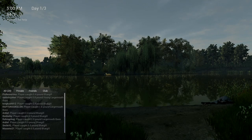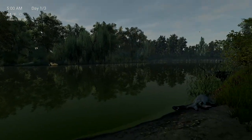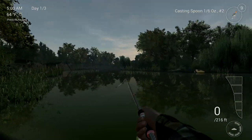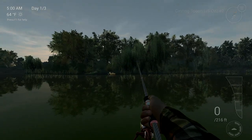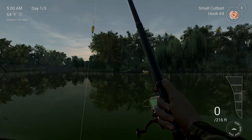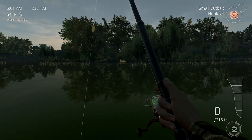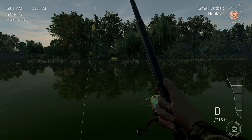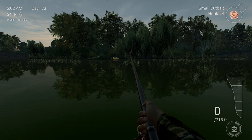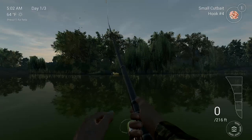That loading screen was way less long — alright, so we are here. Oh my god, that looks like a dead body right there! So we have our first pole — you just press one, two, and three to switch through them. Let's go ahead and try right off the bat to fish for some catfish. I think you can press — is it F11? There we go, F11 we can go ahead and cast really far with an overhead cast.